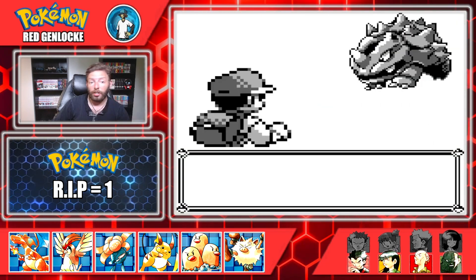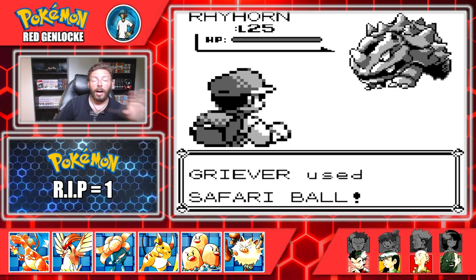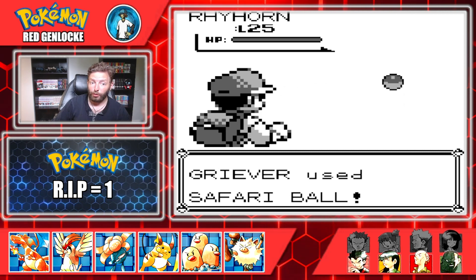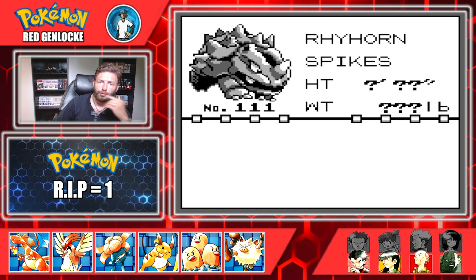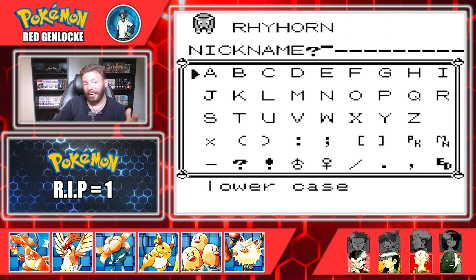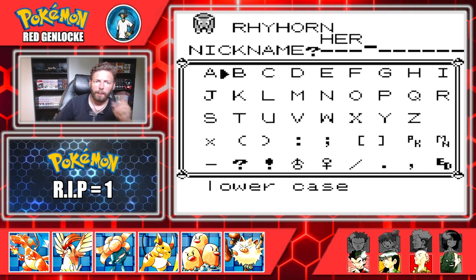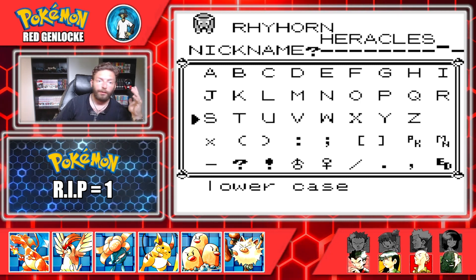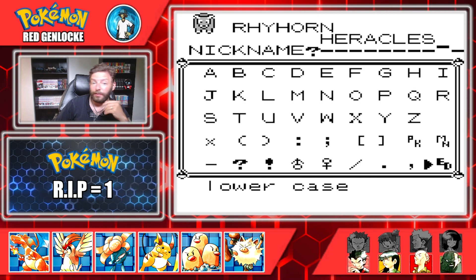We also managed to evolve Caligon into a Charizard — that's fantastic. We made it to Fuchsia City and we're in the Safari Zone. I count all four areas as separate routes, one shot at the first encounter per area. Lo and behold, we caught ourselves a Rhydon — actually we screwed up catching a Rhydon in the first area but got one in the next area. We get Heracles, our Rhydon. Rhydon is one of my favorite Pokemon — I hate what they did to it in Gen 4.